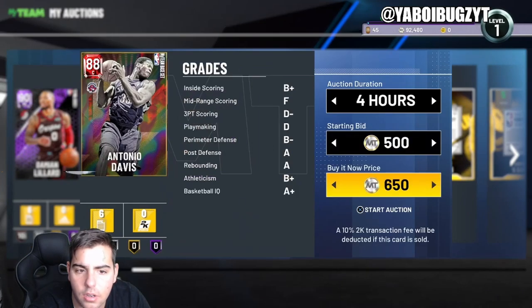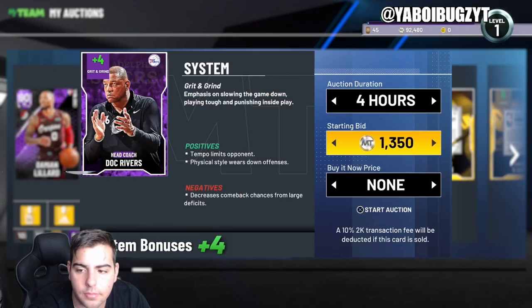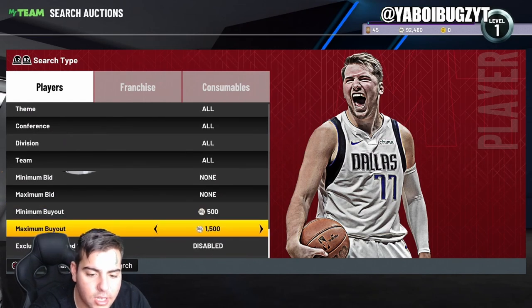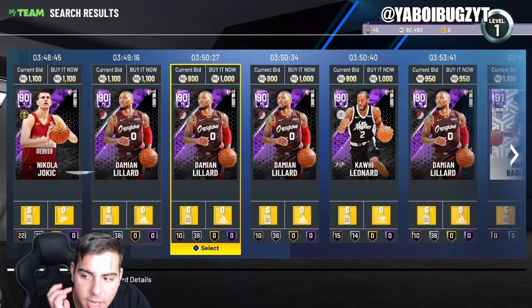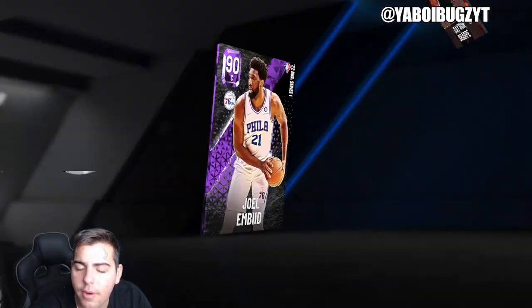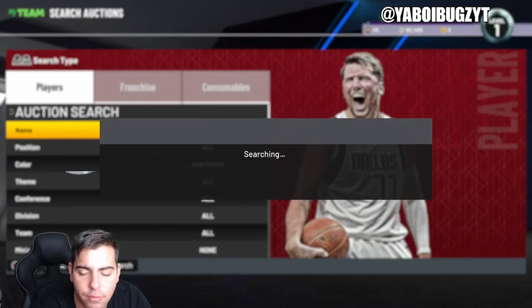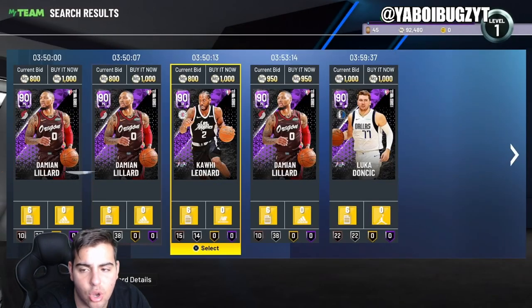We just threw up a card on the auction house. We're going over the best Night Builder filter in the game — I showed in my other video we sniped a Jeff Green for 1,000 MT and sold him for 1,500-1,700 MT, making a quick 500 MT off one refresh. This filter is amazing for investing. I really recommend the Night Builder filter — you can guarantee about 400 to 1,000 MT clean on every refresh, and every five refreshes you should get a profitable snipe.